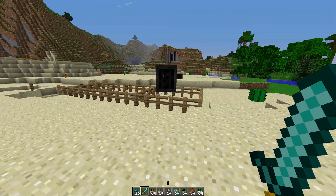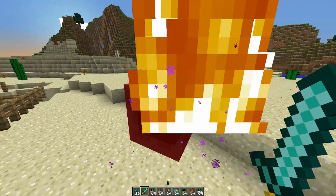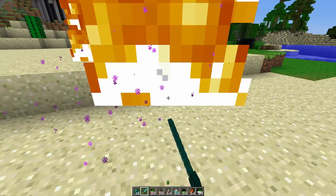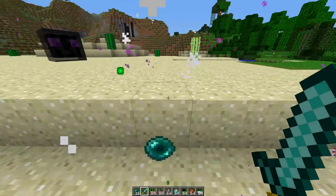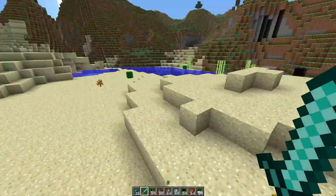Let's see what this Ender Cube drops. I'm guessing it will drop an ender pearl. Oh god, massive flames! They're dropping ender pearls and slime. So that would be very useful, again, for a mob spawner.